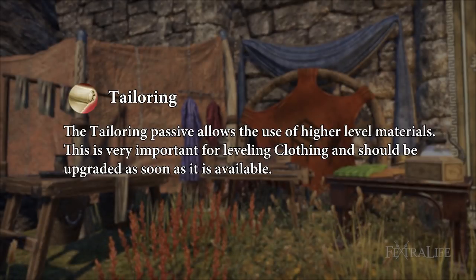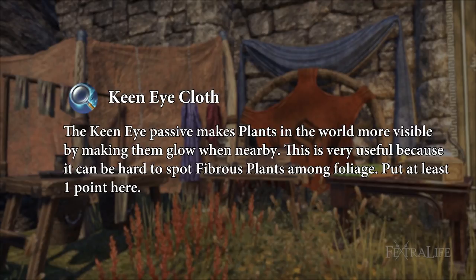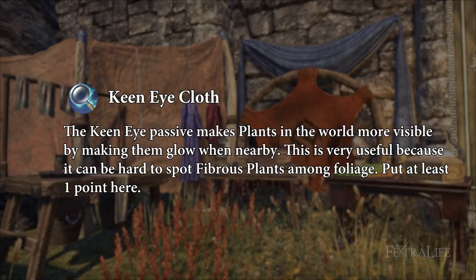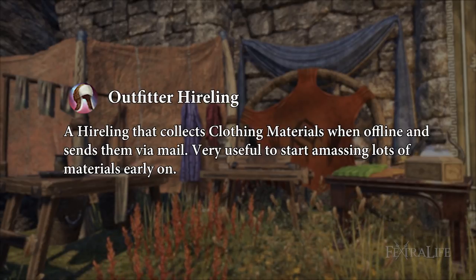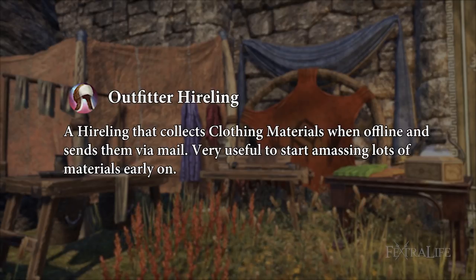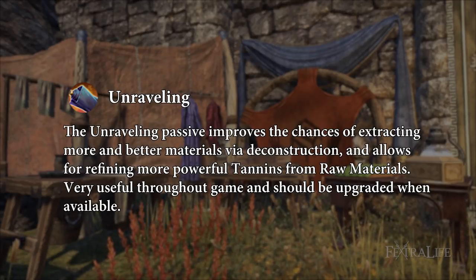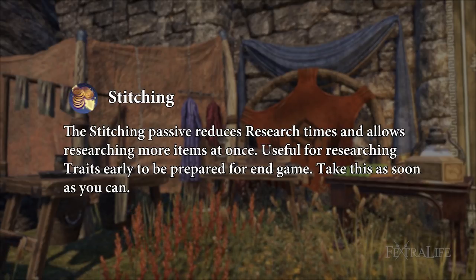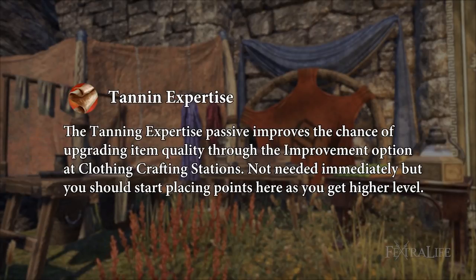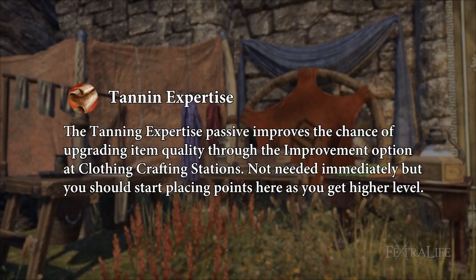The Tailoring passive allows you to use higher level materials — very important for leveling clothing and should be upgraded as soon as it is available. The Keen Eye: Cloth passive makes plants in the world more visible by making them glow when nearby, which is very useful because it can be hard to spot fibrous plants among foliage — put at least one point here. The Outfitter Hireling is a hireling that collects clothing materials when offline and sends them via mail, very useful to start amassing lots of materials early on. The Unraveling passive improves the chances of extracting more and better materials via deconstruction and allows for refining more powerful tannins from raw materials — should be upgraded when available. The Stitching passive reduces research times and allows researching more items at once — take this as soon as you can. The Tanning Expertise passive improves the chance of upgrading item quality through the improvement option at clothing stations — not needed immediately, but you should start placing points here as you get higher levels.